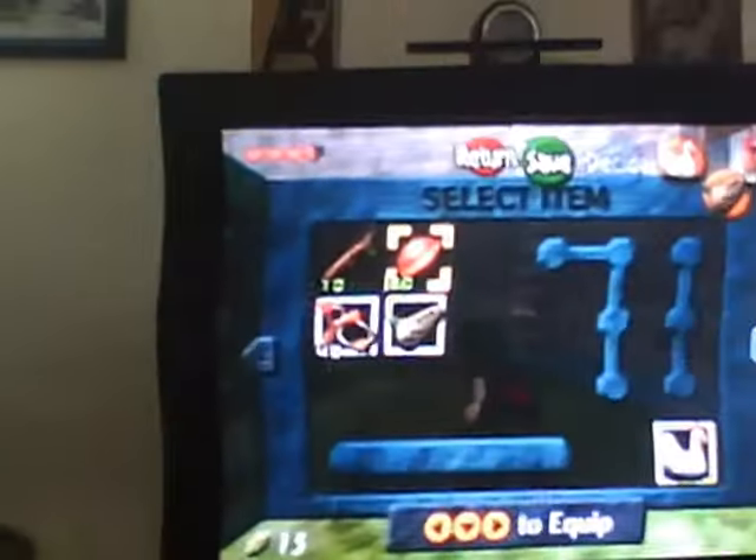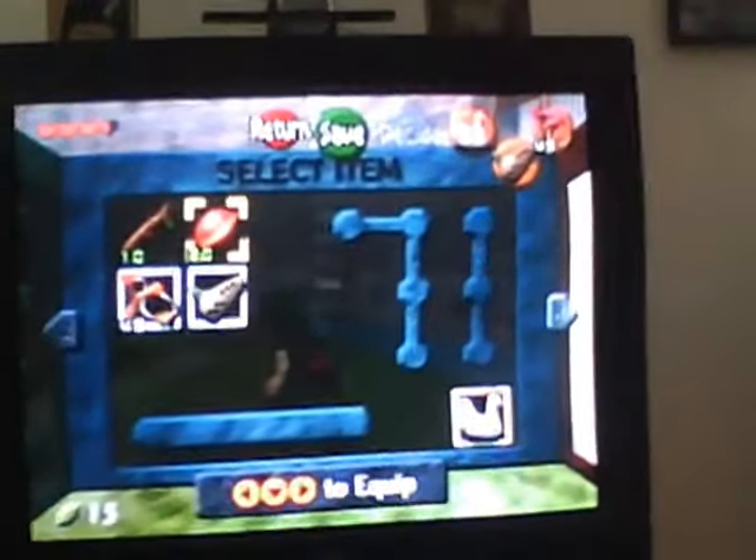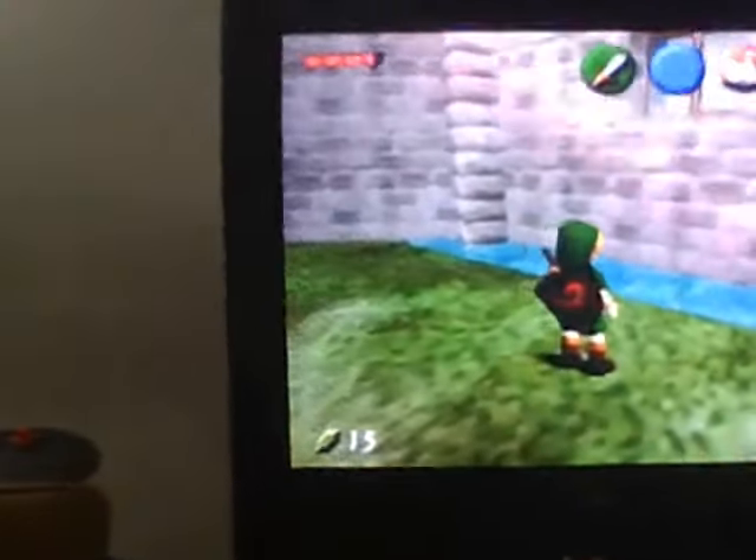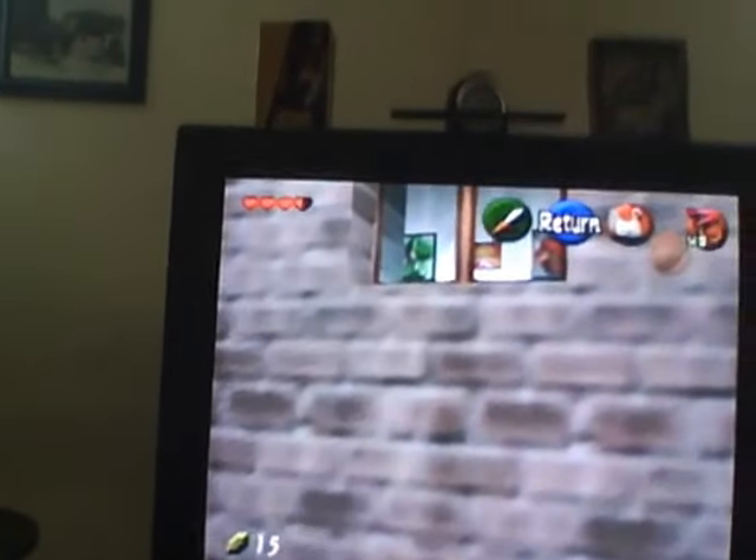You can see Mario characters in the window. If you slingshot it, he throws a bomb. Hold on, I've got to do this really quick. Let me go closer to the TV. There's a Yoshi. There's a Peach. Sorry for the bad angle right there. There's more. There's Mario with a wing cap.